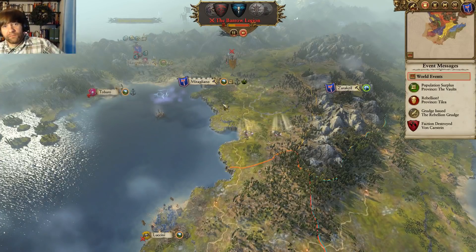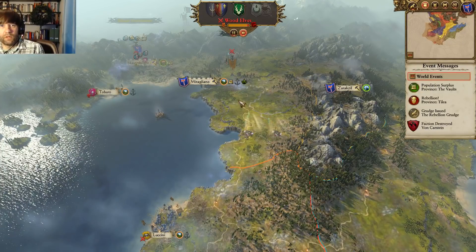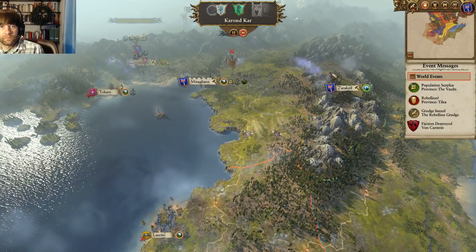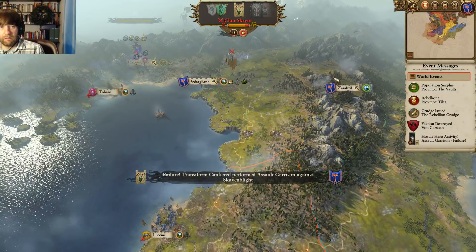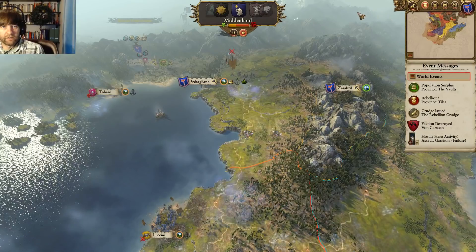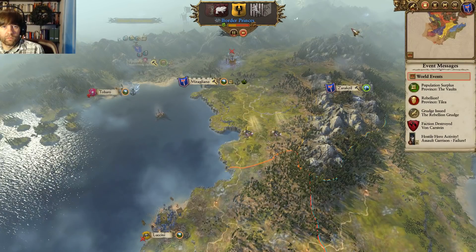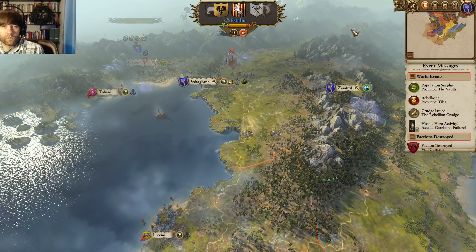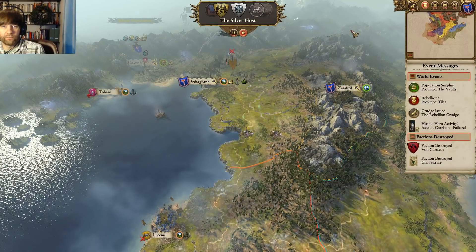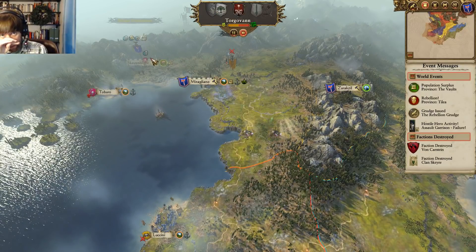Maybe I do just complete this province here at Miragliano, just let the elves do their thing. The Bear Lens is just about dead. Clan Scryer's done. The Clan Scryer will be the rebellion here — they'll take it back and then I can maybe vassalize them.